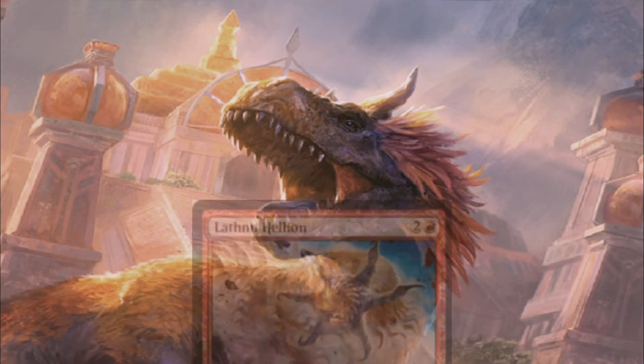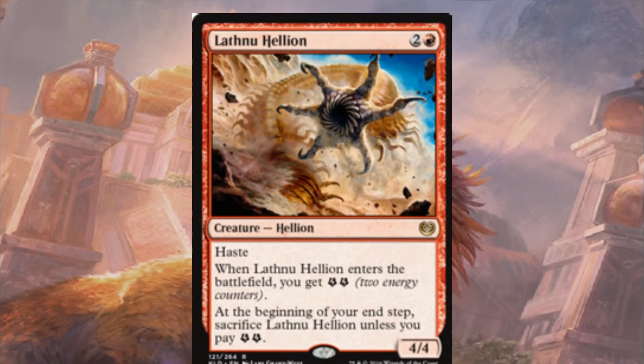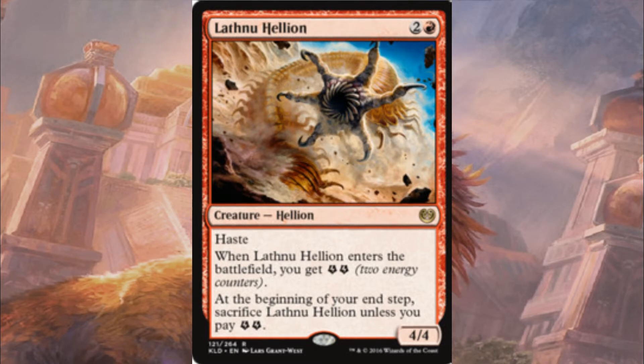The Lafnu Hellion is a 3-mana 4/4, which is sweet. When it enters the battlefield you get 2 energy, and at the beginning of your end step you have to sacrifice it unless you pay 2 energy. So there is a downside to running it; however it can work as a pseudo sort of big rush strategy, which is very sweet.